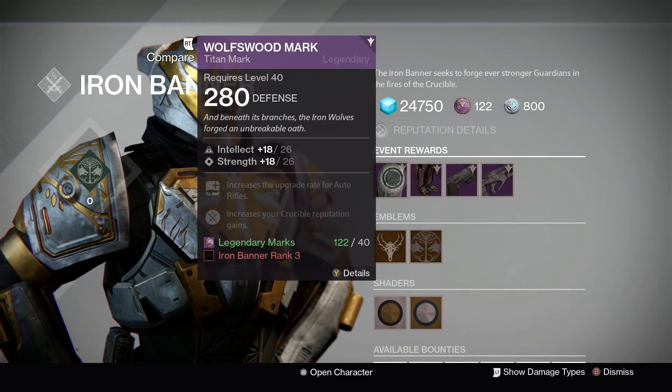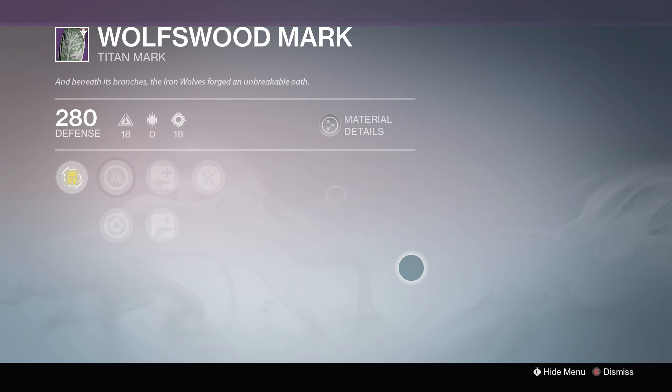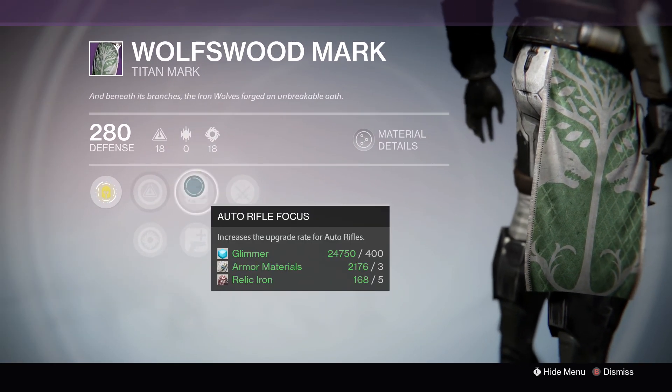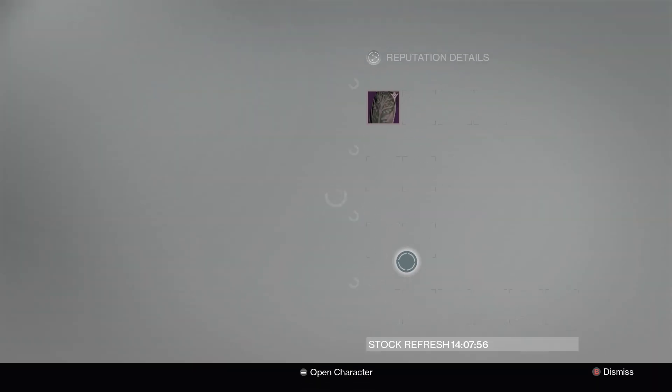He obviously has a mark available at rank 3 for all characters. You can see this Titan mark is called the Wolf's Wood Mark — pretty nice, not too bad. It has Intellect, Strength, Auto Rifle, Sidearm, and Crucible gains. Not too bad.